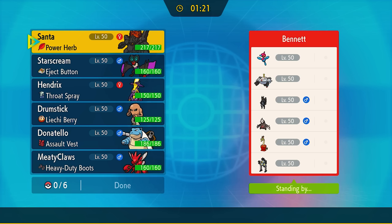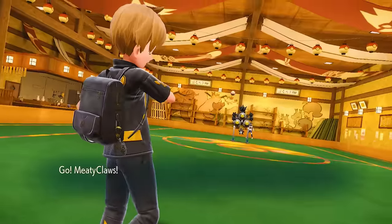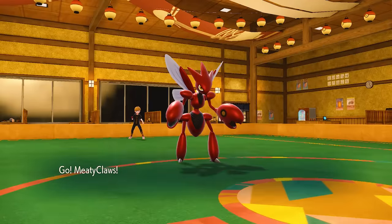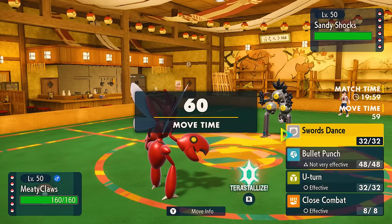In this matchup, looking at the team preview, the first thing I notice is the only priority that's going to be able to stop Hitmonlee is going to come in the form of a First Impression from Lokix, and that is looking nice and juicy. So let's jump into the match. I'm not seeing an immediate threat of a Fire type, so I'm just going to lead off with Scizor again — the big meaty claws are in the spotlight — as they end up leading off with Sandy Shocks.